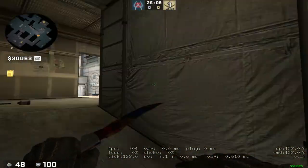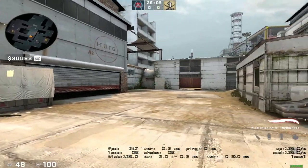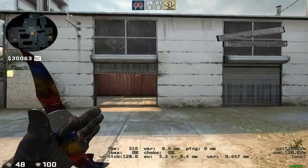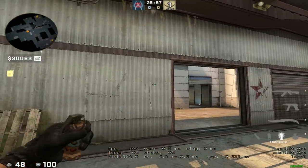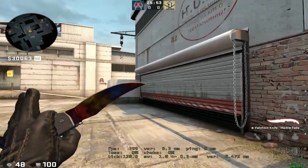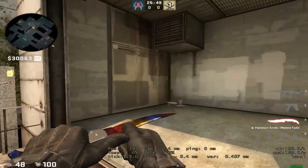Standard setup is going to be 1A, 2 mid, 2B. You need 2 mid because mid on Cache is a very strong point that kind of determines how a lot of the game is played and can just make or break the map for most teams.